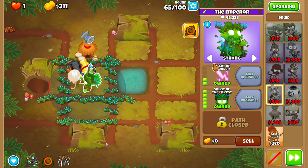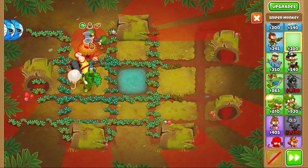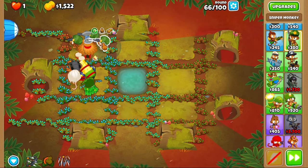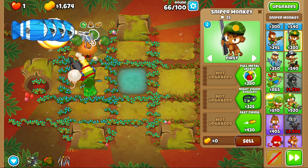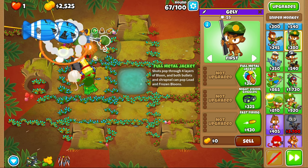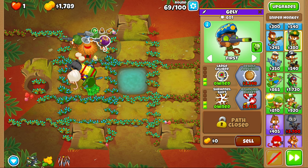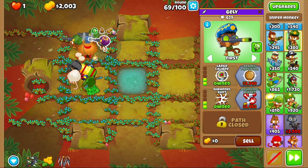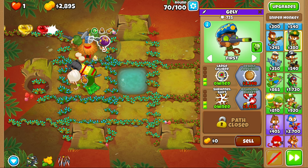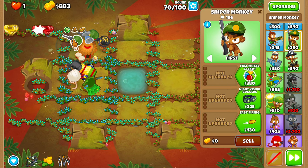Cool, we got Spirit. Now let's focus on our snipers. We're just going to place them all here. The one on the back we're going to do top tree, this one we'll do middle, and then this one we'll do bottom. Let's focus on the top tree first. Now, I know it shows the ability down here, but you can't use it — it's Chimps mode. So it's basically useless, but we're using the damage the vines have, which is really good.